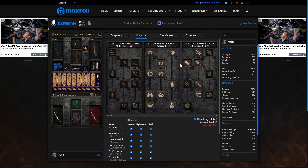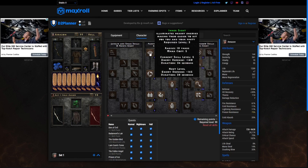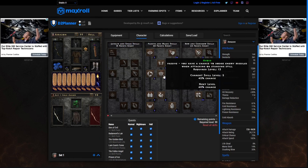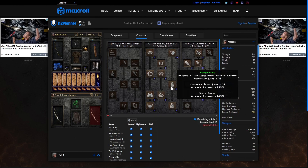Starting off, we've got the passive magic skills for the Amazon. I've maxed out Critical Strike, and I've got one point in all the passive wonders here — Dodge, Inner Sight, Slow Missiles, Avoid, Evade, Decoy — ultimately getting to Valkyrie. The Valkyrie is very tanky and it's nice to drive mobs to the target so you can nuke them from range. We've also got a couple points into Penetrate, giving us as much attack rating as possible. We want to connect with this class.